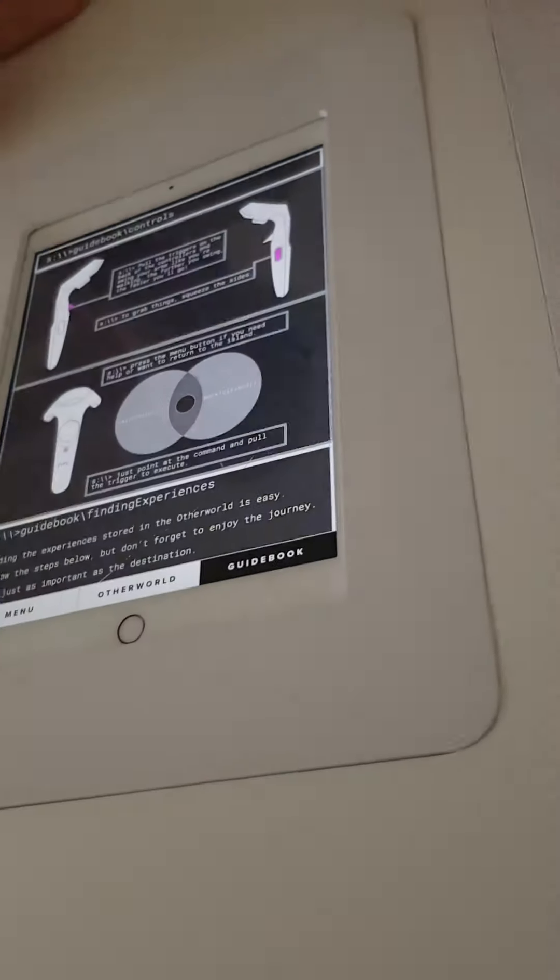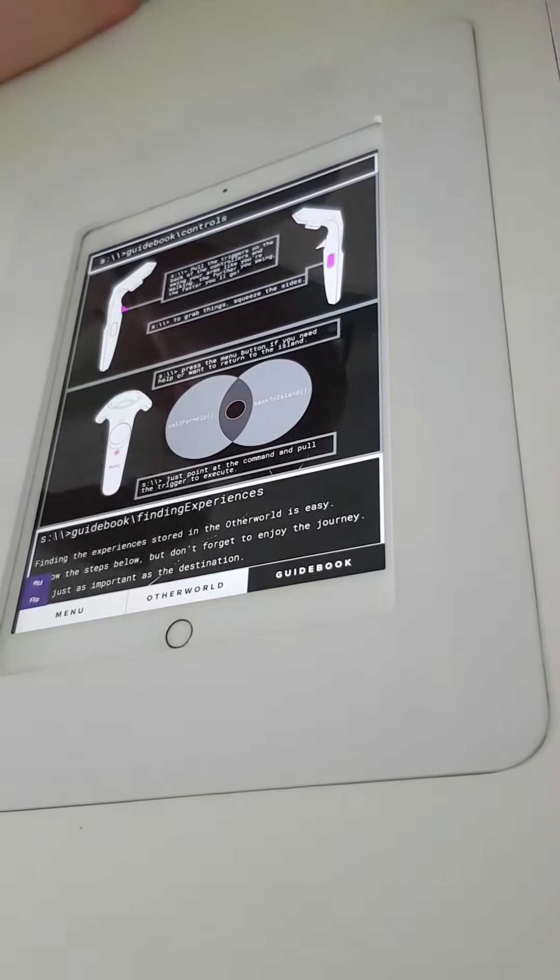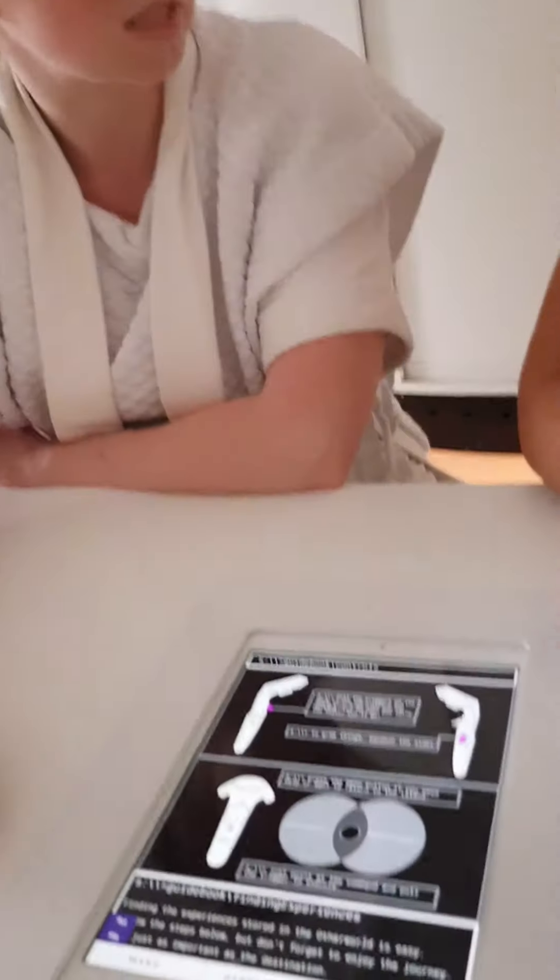We've got a guidebook here explaining the controllers, the buttons, and how to choose the game on the island. I recommend reading that, but later one of the staff will bring the controller and go through it in detail, just to make sure everything is clear.